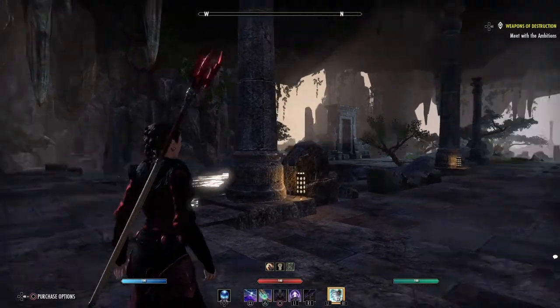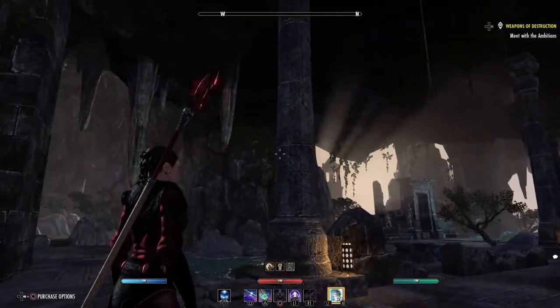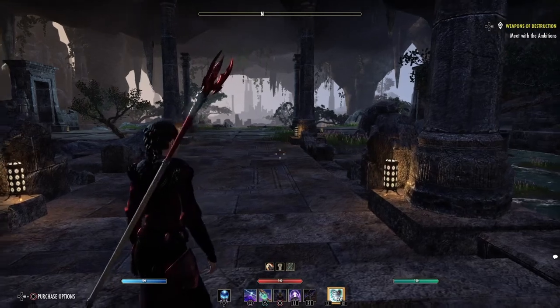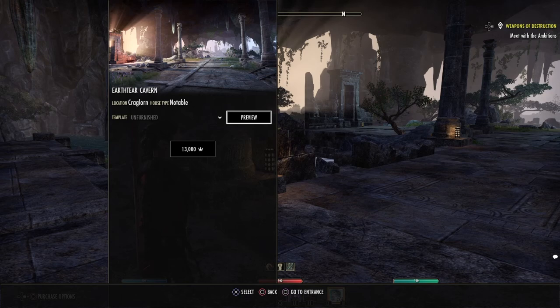Here we are at the Earth Tier Cavern and as you can see it's quite a huge place - the name speaks for itself, you are in a cavern. Price-wise, it's 13,000 crowns for unfurnished, which is roughly around $65. If you want furnished it's going to run you 16,300 crowns, and I believe that's around $85.